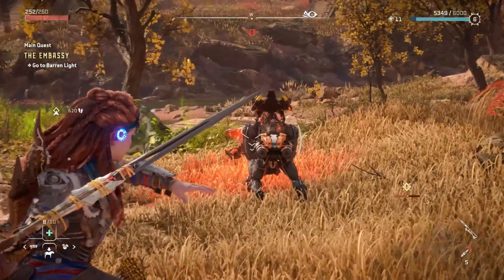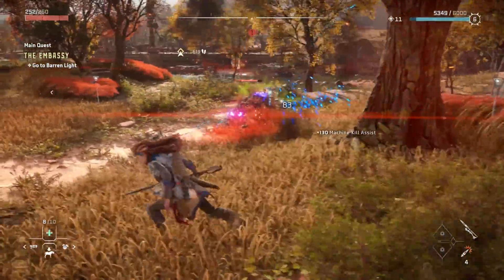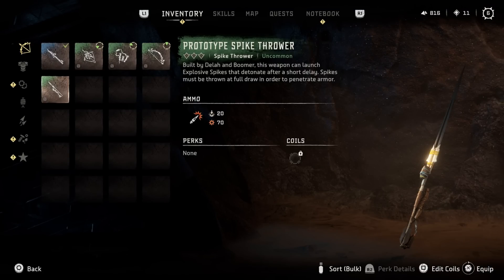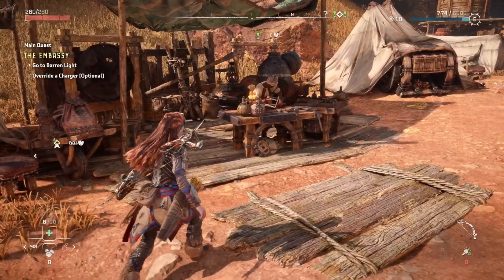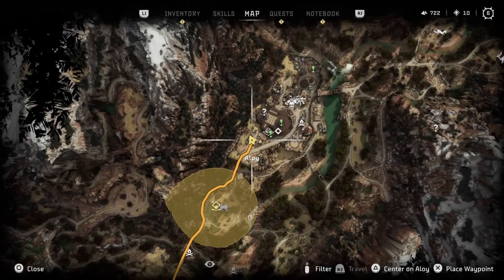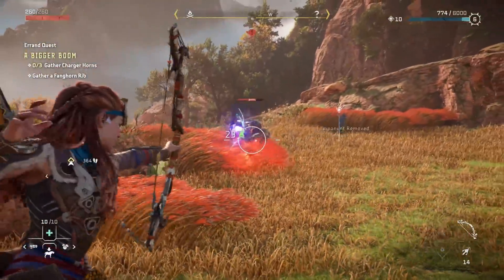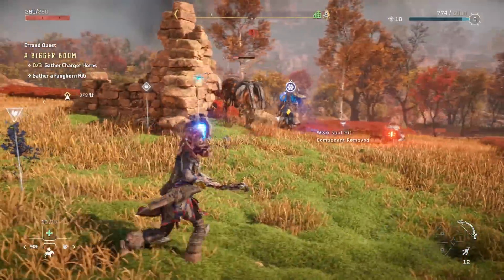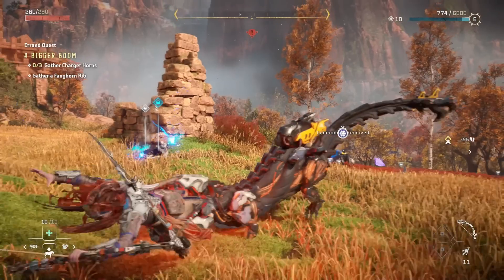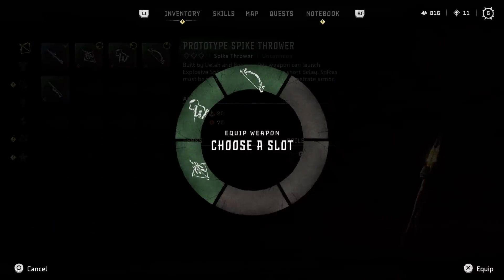The second item, and possibly one of the best early-game weapons, is the prototype spike thrower. You get this from the side mission called A Bigger Boom, which you can get in Chainscrape on the western side, almost outside of the camp. All you have to do is run an errand nearby, collect some machine parts, and once you're back the two ladies will give you that awesome spike thrower that you can equip right away.